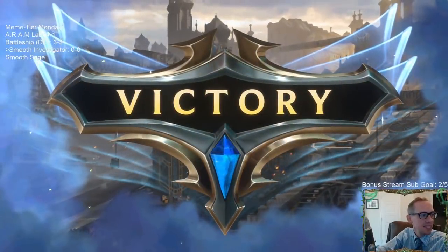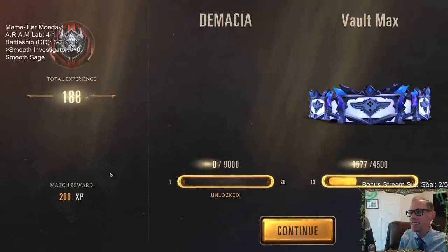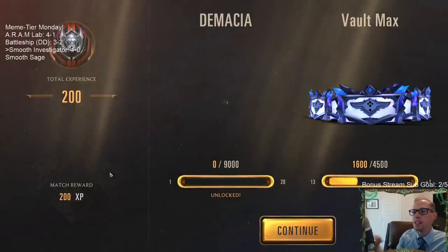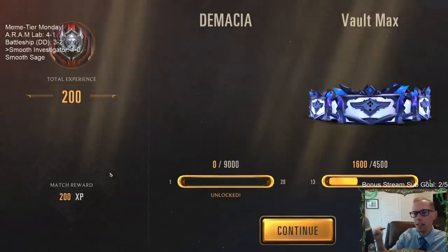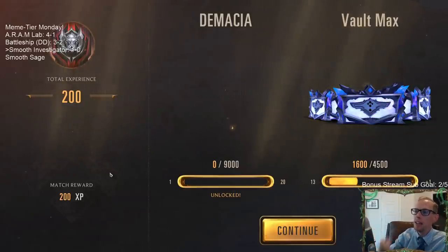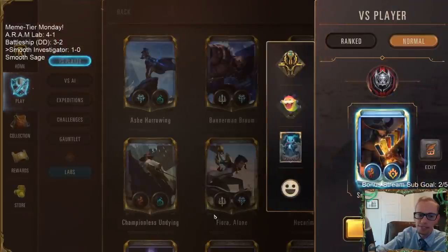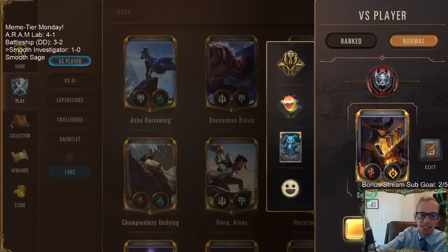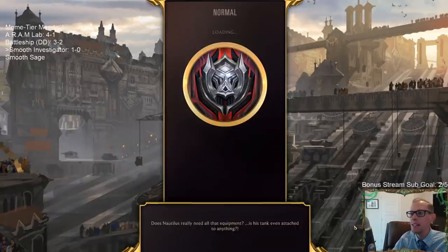That was pretty awesome! Like, that was crazy — I didn't think we were going to win that. We did some crazy stuff. What I was going to do that last turn was play the Clump of Bombs that all cost 0 mana — play them on top of each other and create 3 more Mushroom Clouds, then play Teemo on top and cast 5 Mushroom Clouds, triggering the Puff Cap Peddler each time. The comeback was real! This is what Meme Tier Monday is all about.